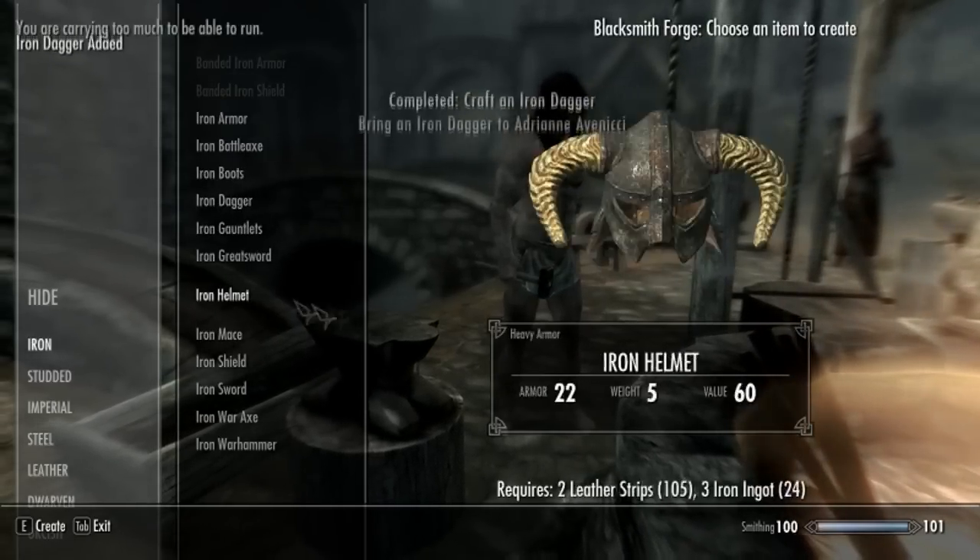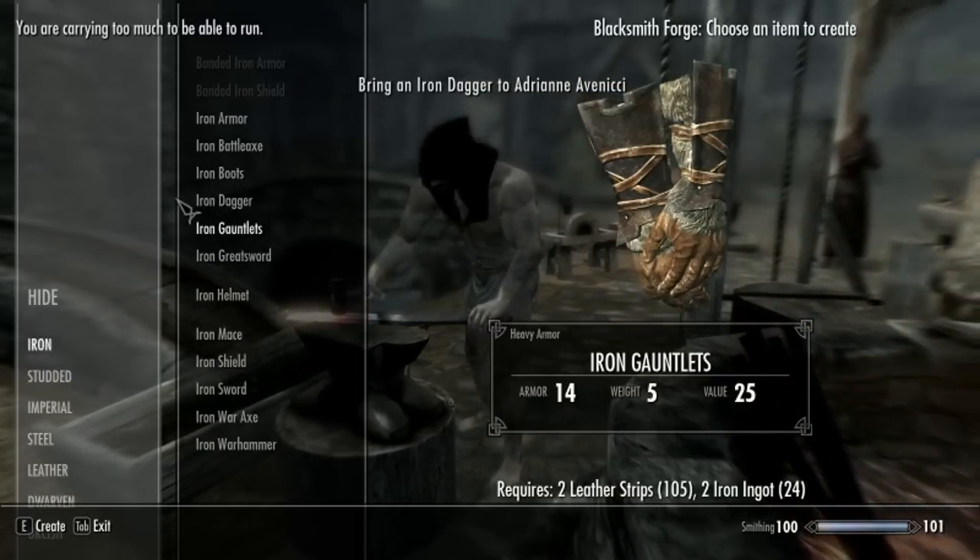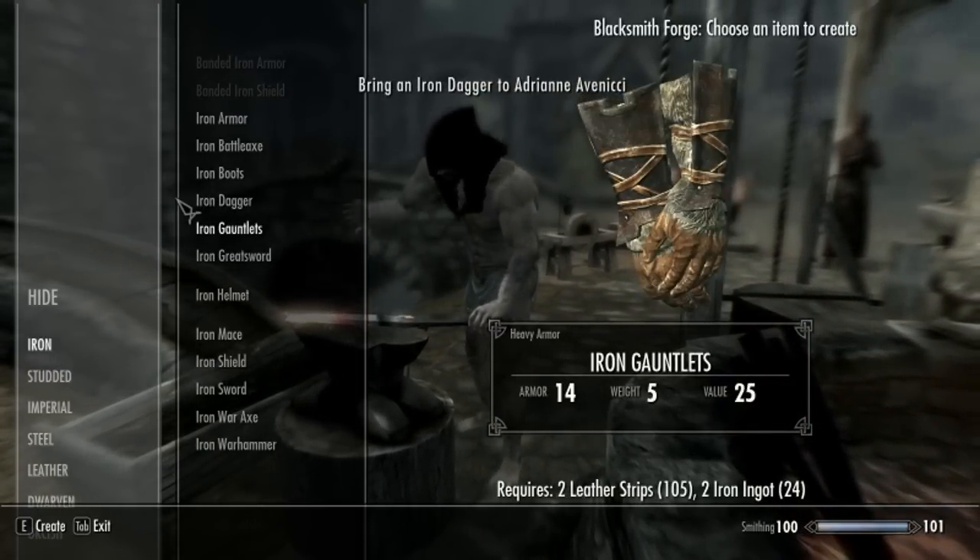Just make iron daggers. Grab as much iron as you can from the blacksmith — just buy as much as you can — and create iron daggers. It took me about two hours to get 100 smithing.